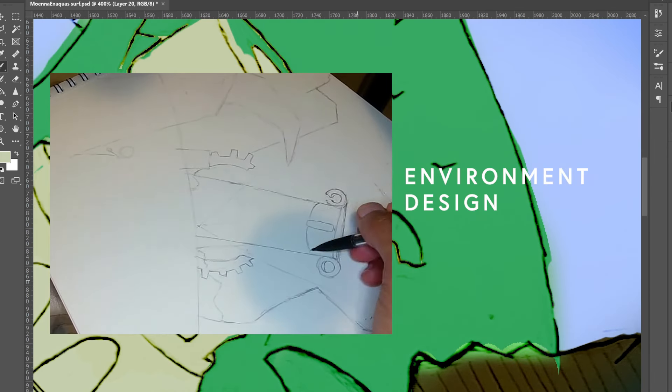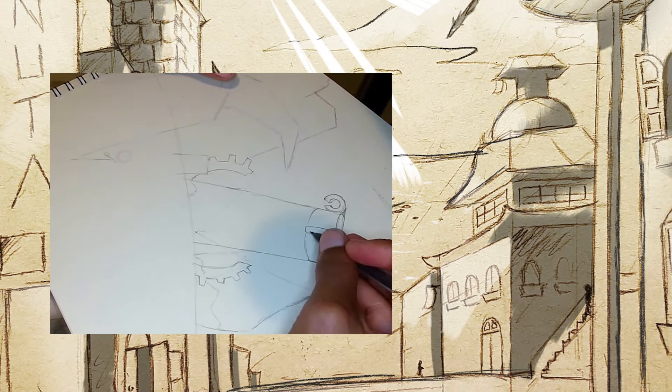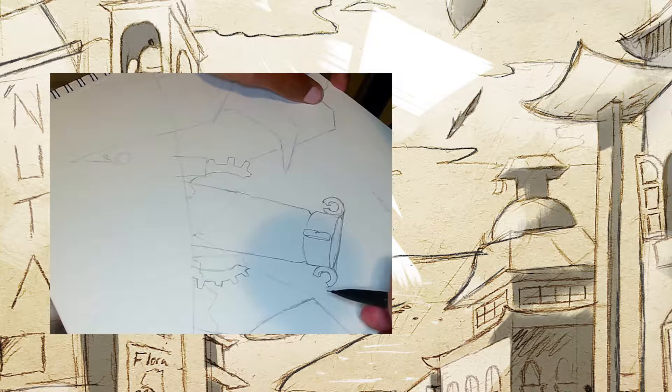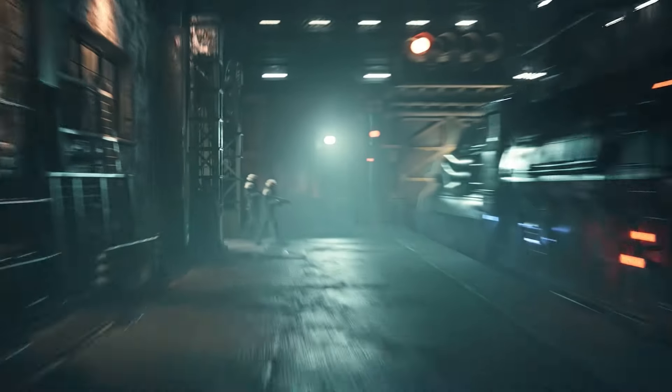Environment design is one of the greatest parts of visual storytelling. Key details tell us everything about the setting, culture, and circumstances of the world around you — from the works of Tolkien to those of Miyazaki and Tetsuya Nomura.